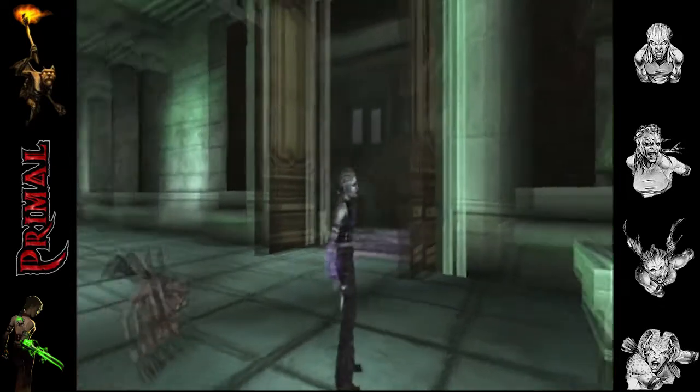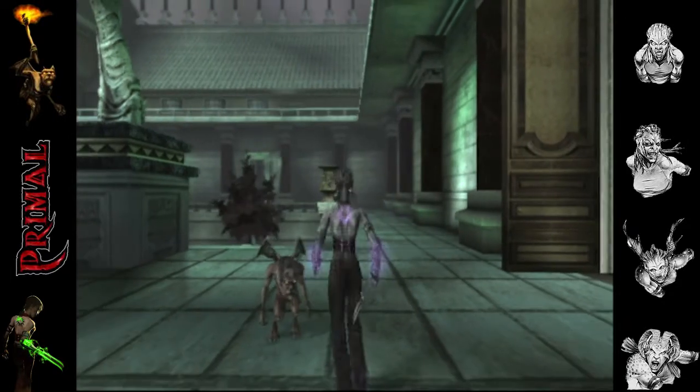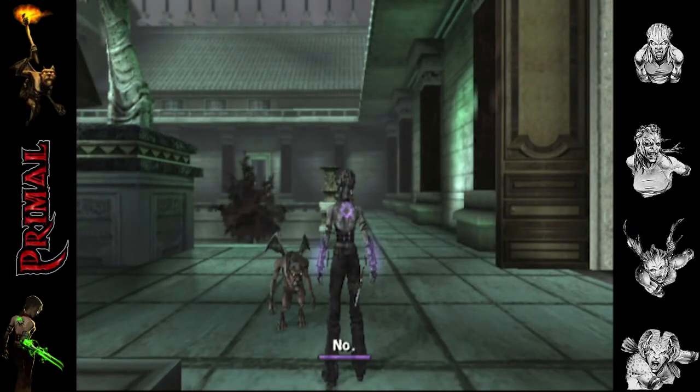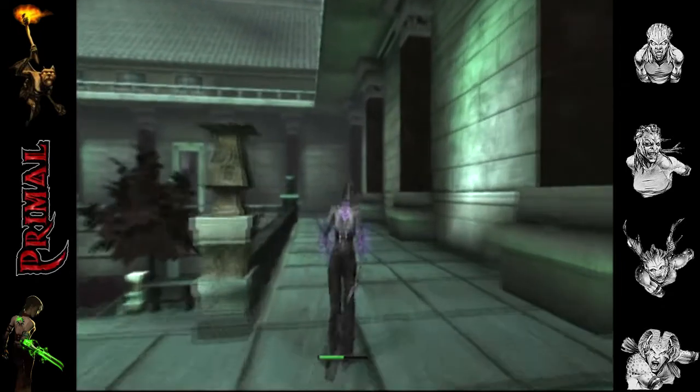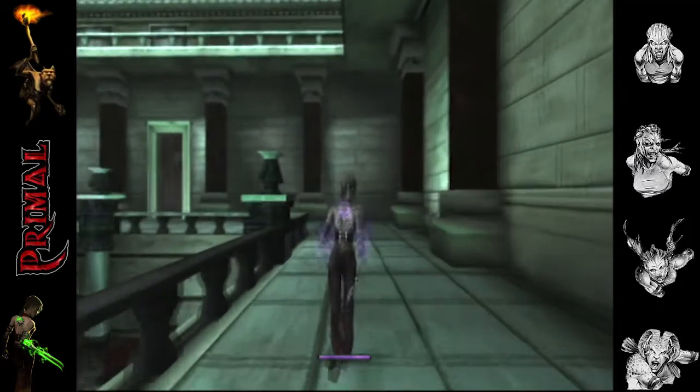We're still trying to make our way across to Elizabeth's room, just trying to work out which wing of the house she's actually in. No energy to top up — fair enough, carry on we must.